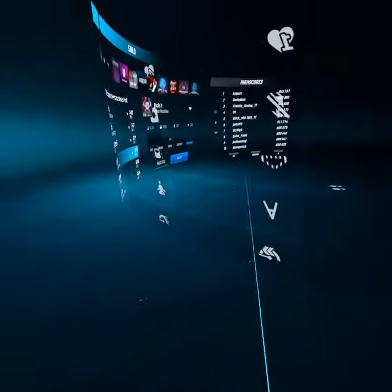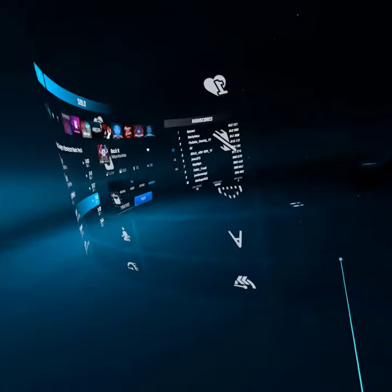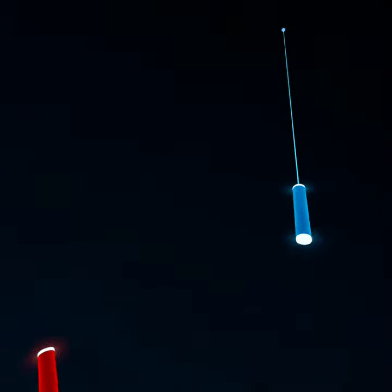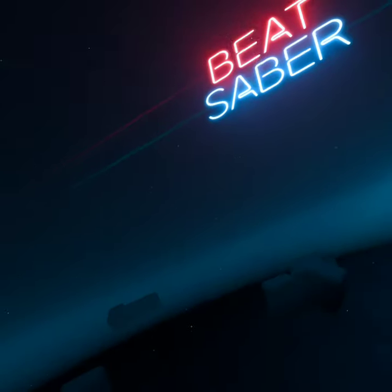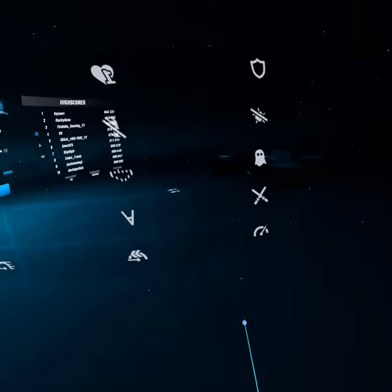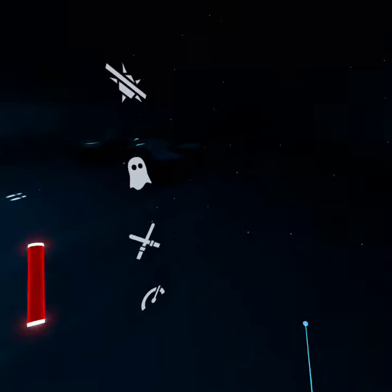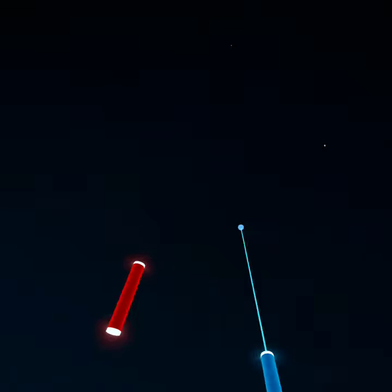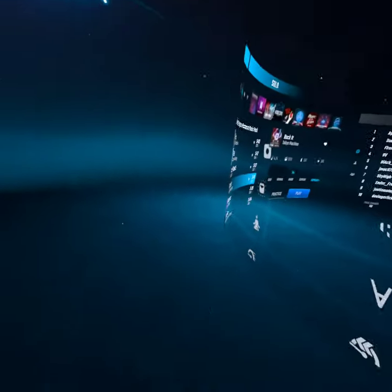Hey guys, welcome to Beat Saber. I discovered something - I might have glitched out of bounds a little bit, so my boundaries freaked out. I discovered how to walk around out here. It looks so weird - there are lots of empty blocks up there and the blocks are floating too.